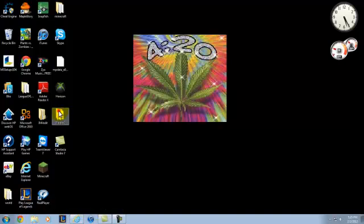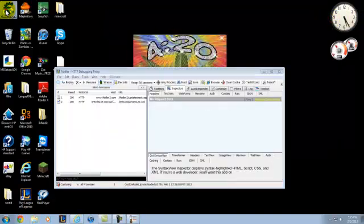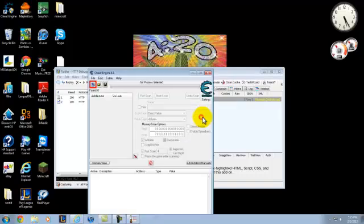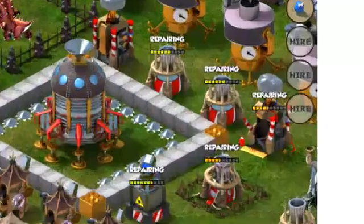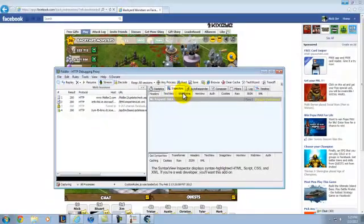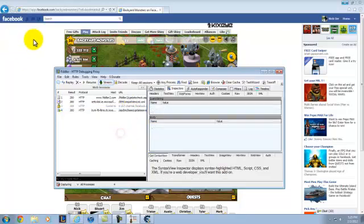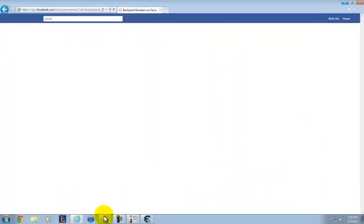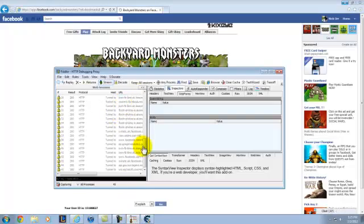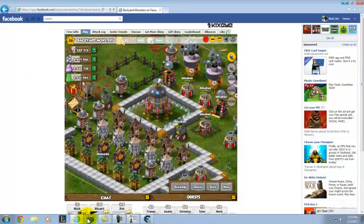Open up Fiddler, then go back to Facebook and open up Fiddler. Go to the Web Forms — make sure you are on the Web Forms. You want to go up here and refresh, because all these things need to be logged for you to find the hack.